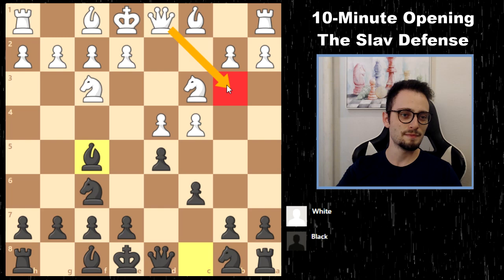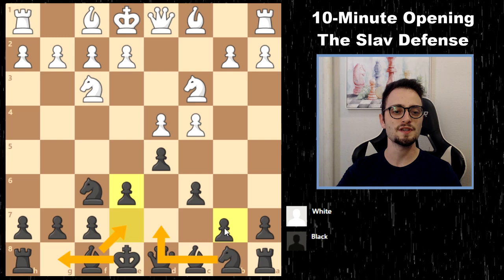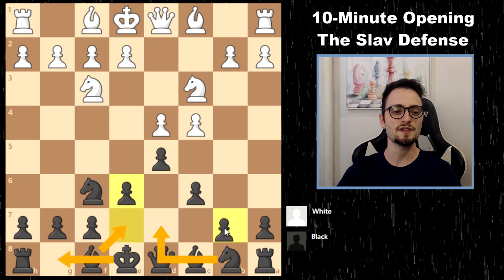Once again, you can go for e6 and dxc4, or try for Bf5. You might get punished, but e6, Nd7, Be7, castles, and then looking to expand slowly in the center with the bishop on b7 is a solid plan. Hopefully this was helpful.